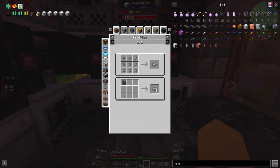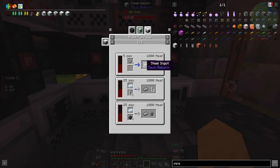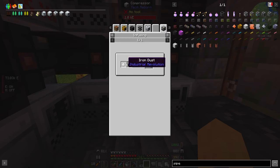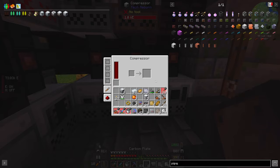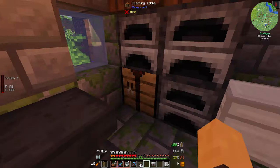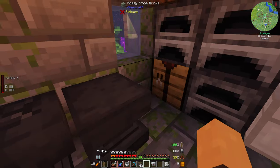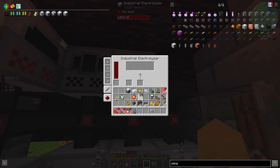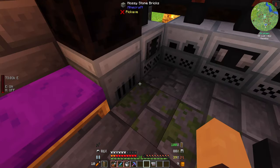We need steel, and to get steel we need a blast furnace — looks like we just straight up need a blast furnace for this, just infusing coal and iron dust. We'll figure out how to get some steel in the next episode. I don't have to get the industrial grinder — I can simply just get aluminium from my industrial electrolyzer, I just won't get very much. So I'll just do that — I'll grind this stuff down.